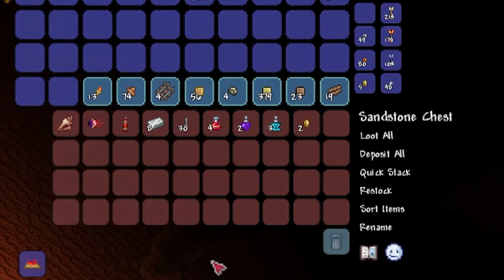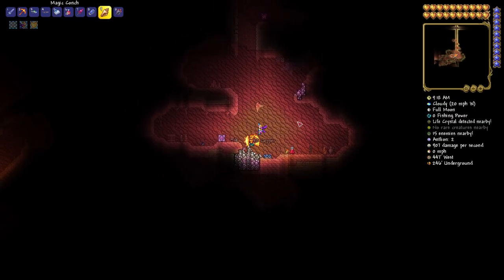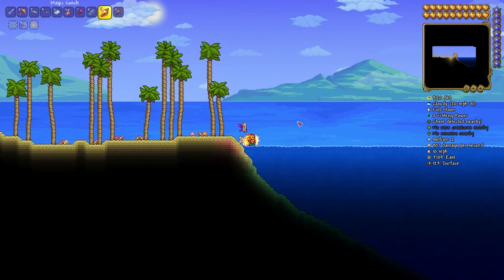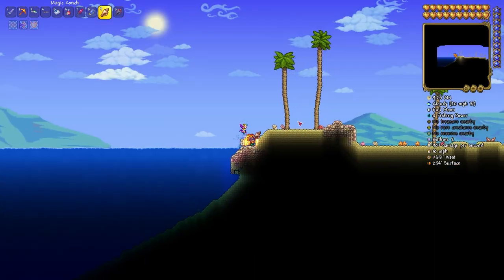Open this chest and there is your amazing item — the magic couch. With this item you can teleport to the ocean. Also, this item can be a good crafting material. I hope this video was helpful to you. Goodbye.